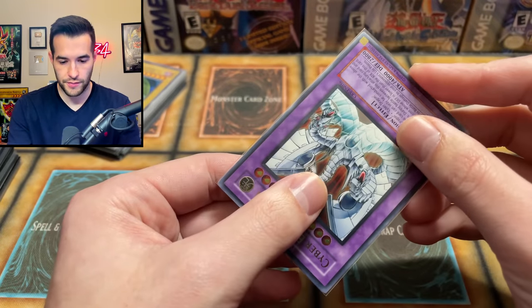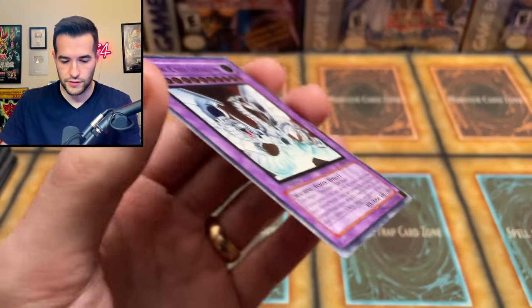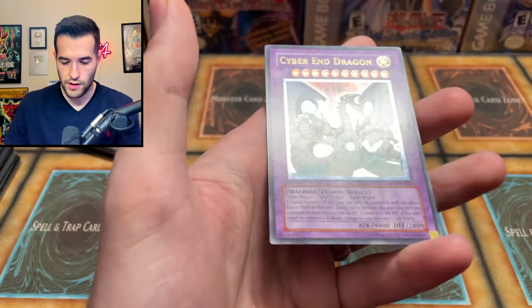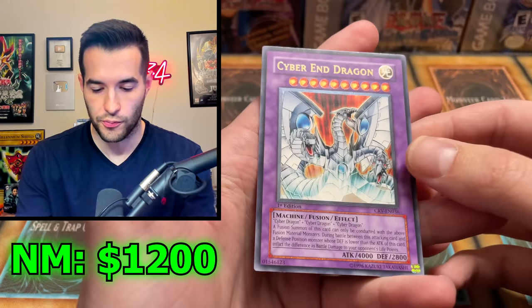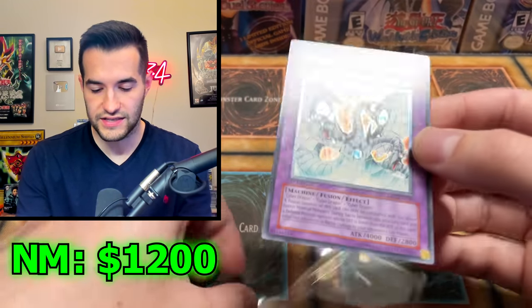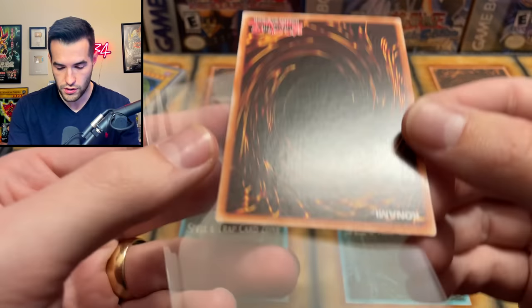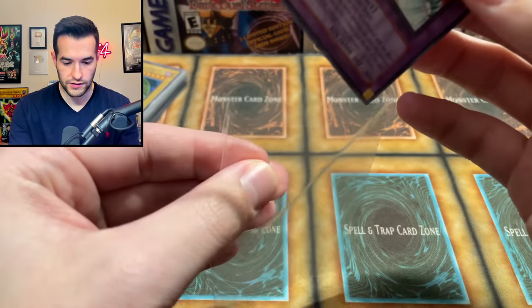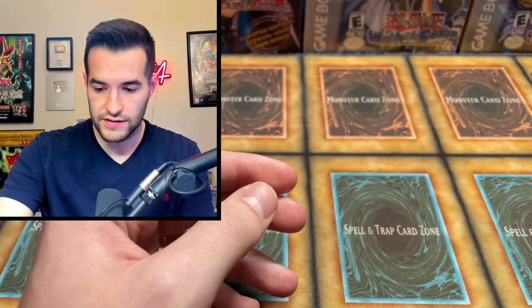These are all triple sleeved, so I'm going to try and pull them out very carefully. We have the Cyber End Dragon — this is an Ultimate Rare. This is not the Euro print, this is the NA print. You can tell because it's a little flatter, not as much texture. Back looks really, really nice for sure. That looks really, really good — we're talking very good condition on some of these cards. This is going to be an expensive collection.